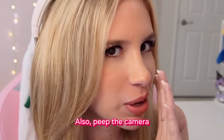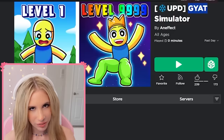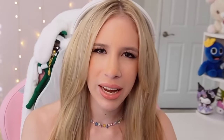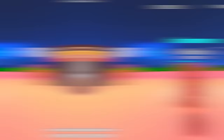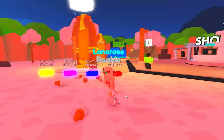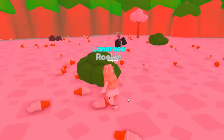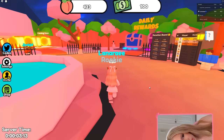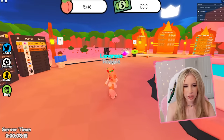The first simulator we're going over is called Giat Simulator: collect food around the map, unlock new worlds, become the biggest player — what they're trying to say is become the thickest player. There's ice creams on the floor — do I just eat it and then do I get thicker? Like, do I grow bigger legs or something? I'm assuming in this game you literally just eat those ice creams and get the biggest giat.